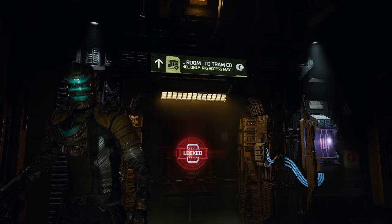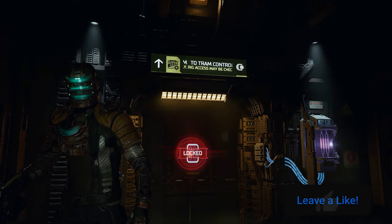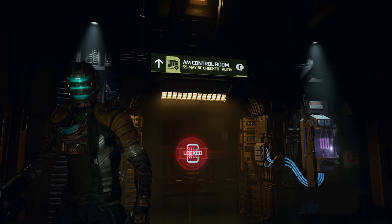And we're able to open the door. But this is how to open the tram control room door here in Dead Space. If you guys have any questions, leave them in the comments below, and I'll see you guys in the next video.